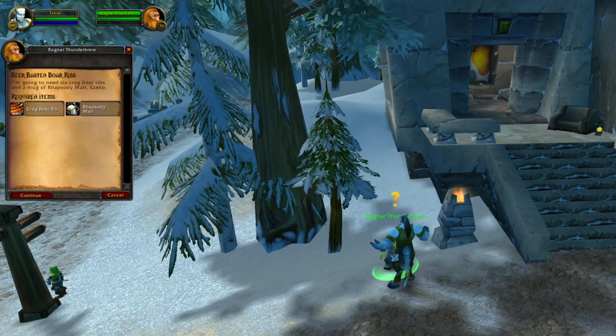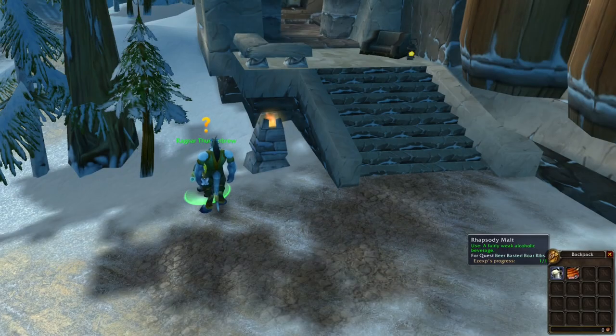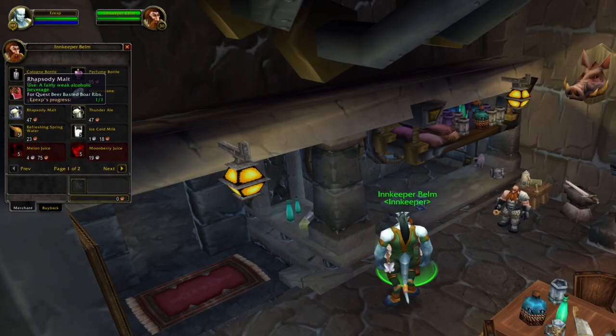This quest is picked up in Caranas, the city right after you leave the gnome and dwarf starting area. You can collect the ribs without being on the quest, and the mold is bought from the innkeeper.